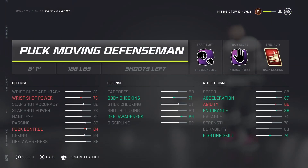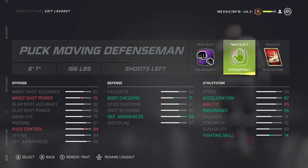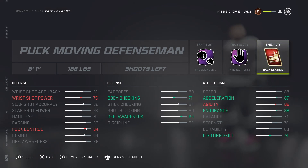For the Puck Moving Defenseman at level 11: I've got the Bouncer again, Interceptor, and Back Skating. Definitely want Back Skating on if you're playing defenseman - it allows you to skate backwards faster. If you get beat on the outside one-on-one you're going to be in real trouble, so that back skating ability is crucial.